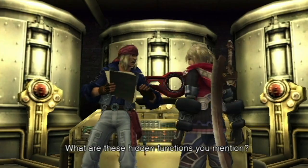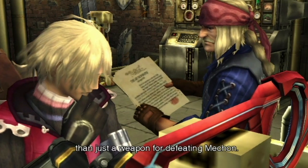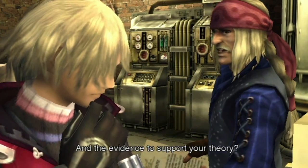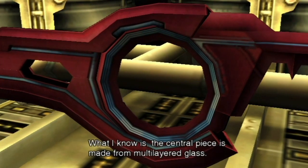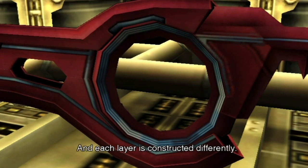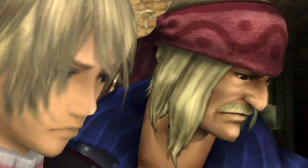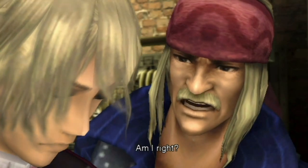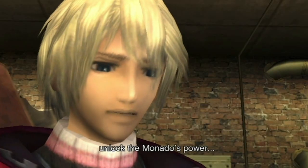What are these hidden functions you mention? It's still only conjecture, but it's starting to look like the Monado might be something far more significant than just a weapon for defeating Mekon. And the evidence to support your theory? It's the symbol that appears in the center — the central piece is made from multi-layered glass. The symbol appears on the top layer, and each layer is constructed differently, so it's possible that other symbols could appear on different layers. Which means the Monado might conceal even more power.